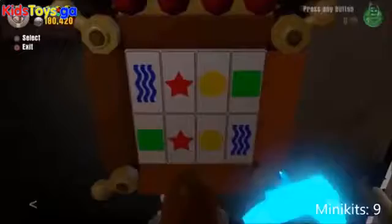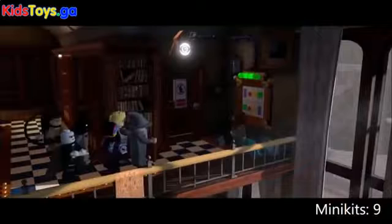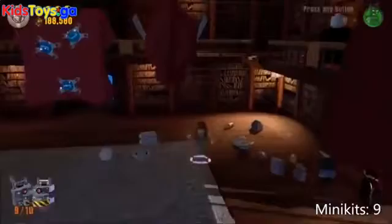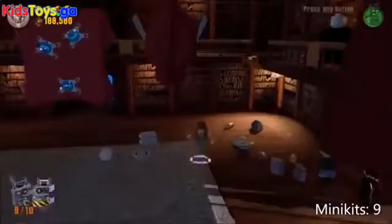The final mini kit is upstairs in the library on the second floor. Use the intelligence panel a second time — after using it the first time to reveal the cart, if you play the game again after clearing the cart, you will reveal the statue. Push the statue off the balcony to reveal the final mini kit. For the rescue character in this area, over in the corner, destroy all the decorations and furniture around the chest of drawers, assemble the grapple, and pull it off to reveal Paul Feig, director of Ghostbusters. Thanks for watching!